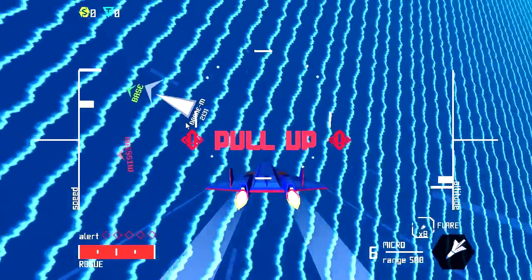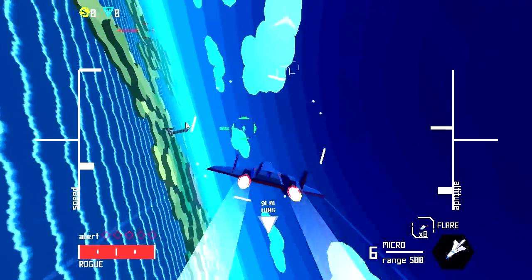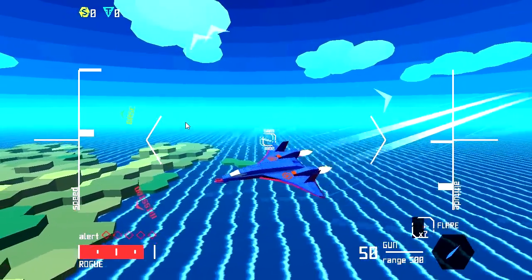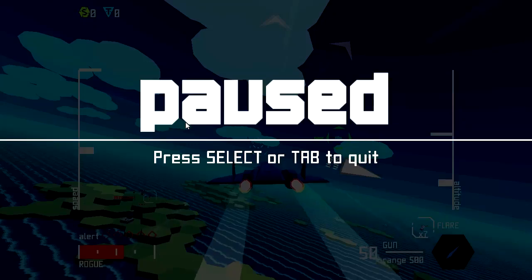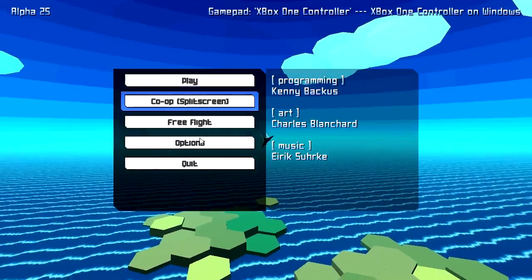My Xbox controller seems to have killed itself, so let's try keyboard and mouse. The controller's back — no, it's not. We manage to pull up just in time. We're going to have to play with keyboard and mouse for now. Actually, why don't we try free flight mode while we're here? I've basically shown you the general premise of those missions — you get a target, you destroy it. So let's move down to free flight mode.